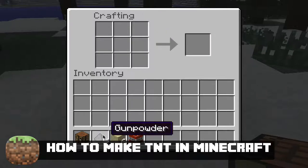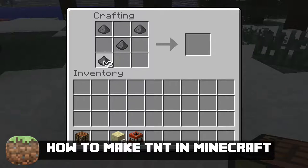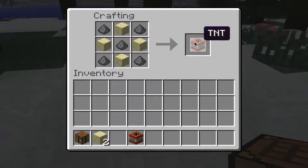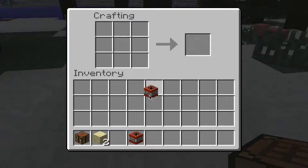The first thing you're going to need to do is grab some gunpowder and some blocks of sand. Take the gunpowder and place them where you see me putting them, then put the sand blocks wherever you don't have anything left. This will then create one block of TNT.